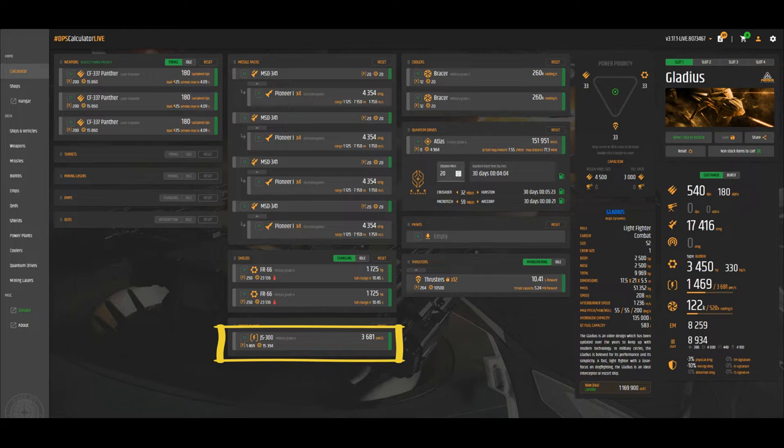The JS-300 has a lot of power too. So if you're not having a problem with missiles blowing up and damaging your power generator, you can skip that upgrade. But that's my loadout and that's what I went with.